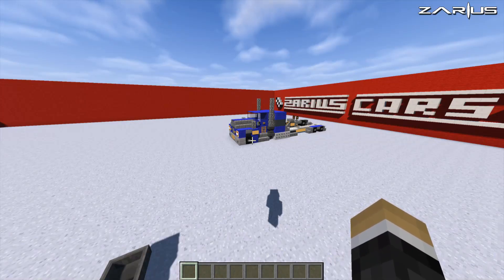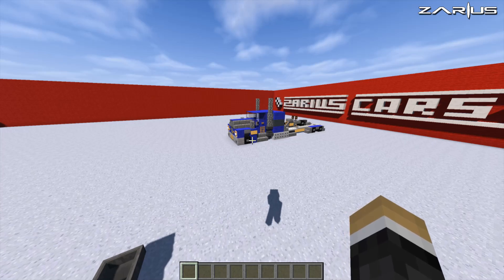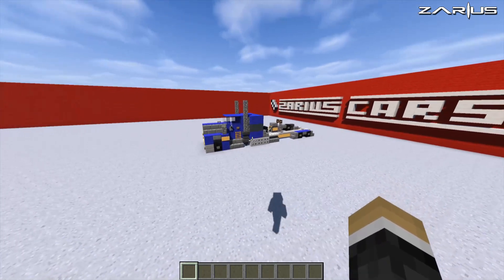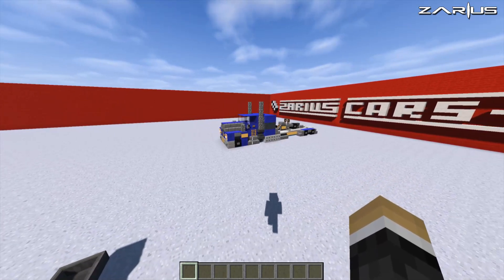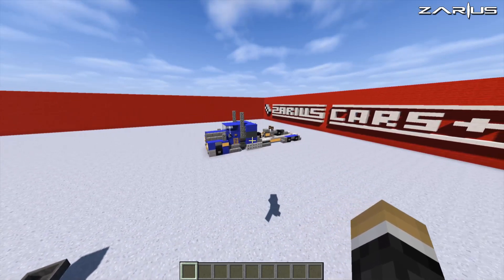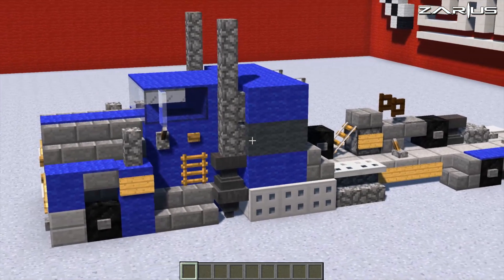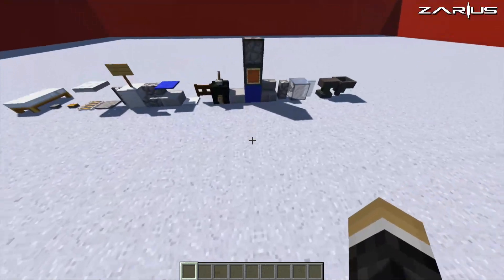Hey, what is up guys, it's your boy Zee and welcome back to another Minecraft vehicle tutorial. Today's tutorial is an awesome looking semi-trailer truck built by Angry Death Truck, also known as Angri-Lay Motors. We're building this in default but it also looks awesome in Flows HD, so let's grab our blocks.